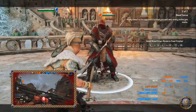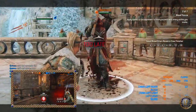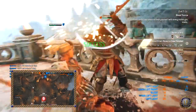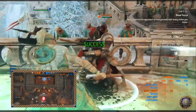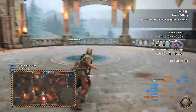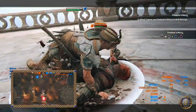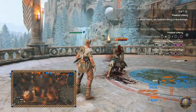Renown: you earn more renown in 1v1 fights by killing enemy heroes and getting killstreaks to unlock feats in a match. That's with every assassin character — you'll have the same thing across the board for renown. In Breach you don't have to worry too much, but in other game modes you do.